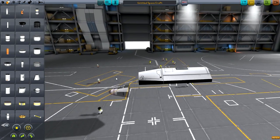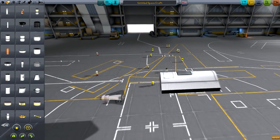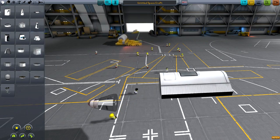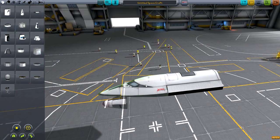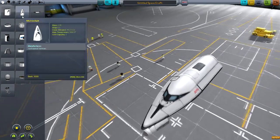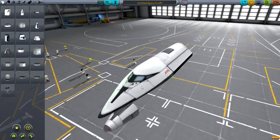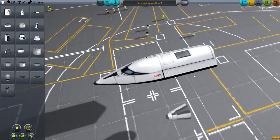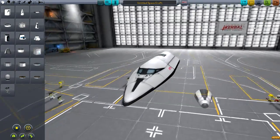This mod has features that I truly wish the stock KSP game would actually have, but it doesn't of course. The very first thing I'm going to show you is this — an MK2 cockpit. It looks cool, right? Look how nice it looks. It fits perfectly, it sort of matches the same details, it just looks really cool.